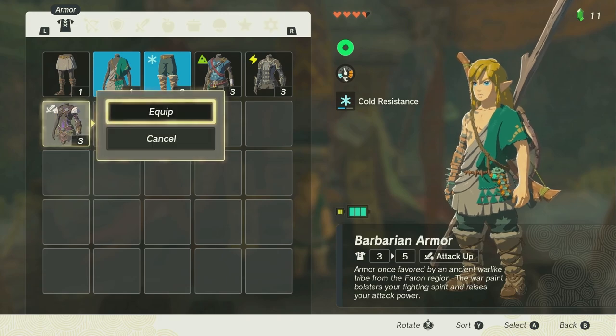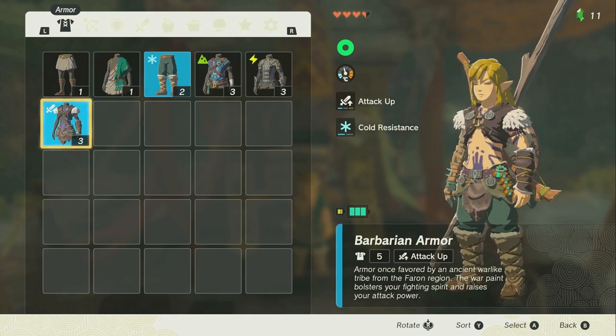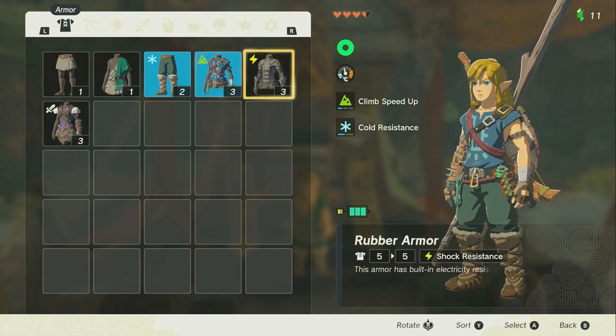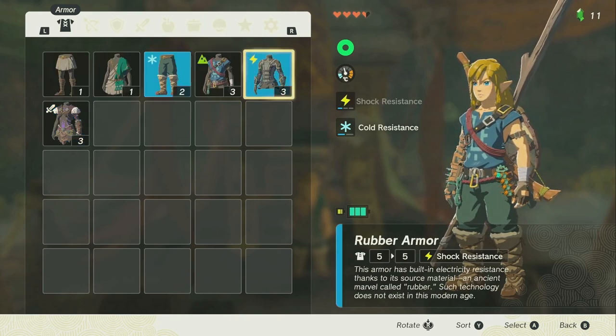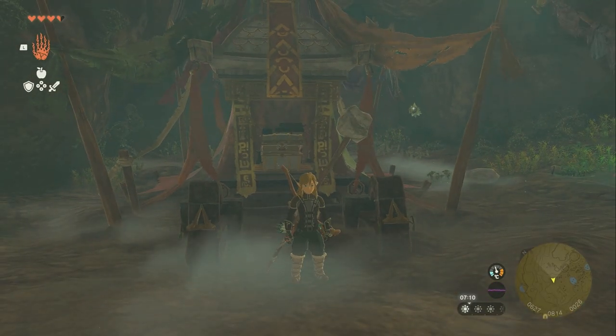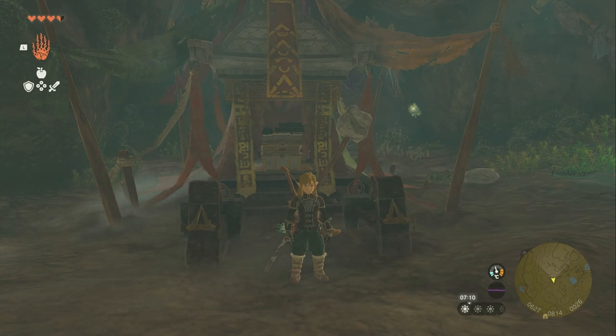Let me equip them to show you. We got the barbarian armor that looks like that. We've got the climbing gear which looks like that. And we have the rubber armor which looks like that. So if you wanted any of these pieces of armor, that's what they look like, and that's how to get all of Misko's treasures in Legend of Zelda Tears of the Kingdom.